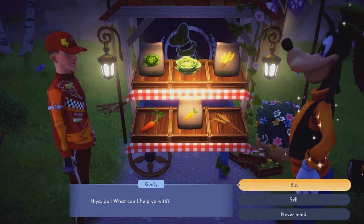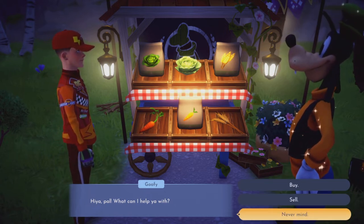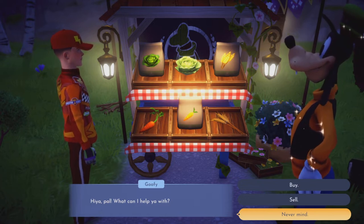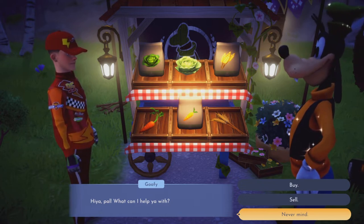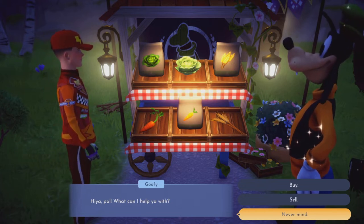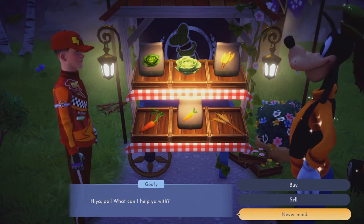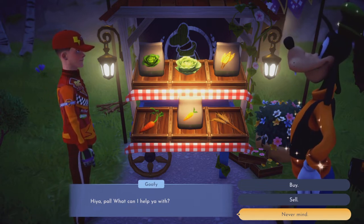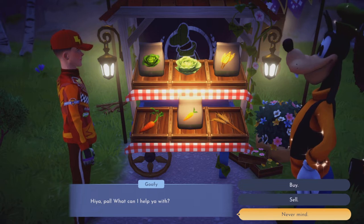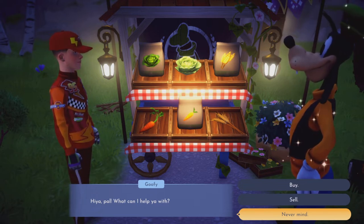I know it takes four hours for them to grow, but that is actually one of the faster ways to make money in Disney's Dreamlight Valley if you've unlocked the Forgotten Lands. However, I know some of you haven't unlocked it, so we're going to show you another way — it's not going to be as quick as the pumpkins, but it's still pretty quick.